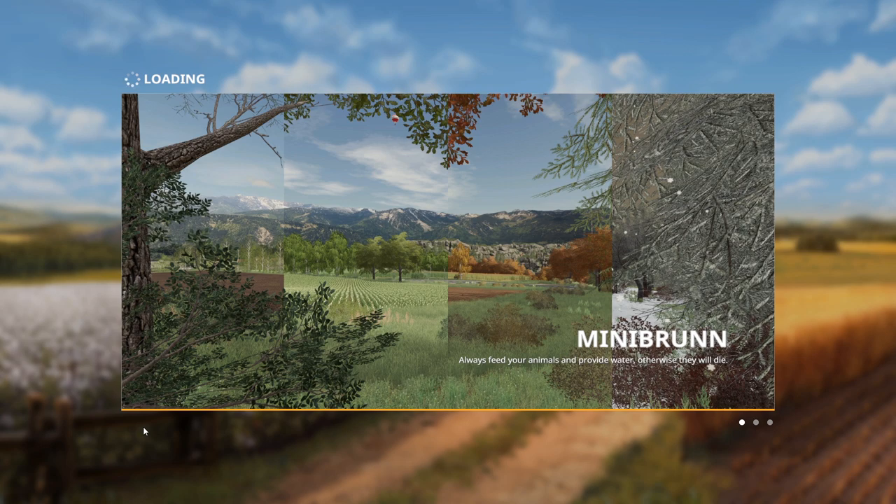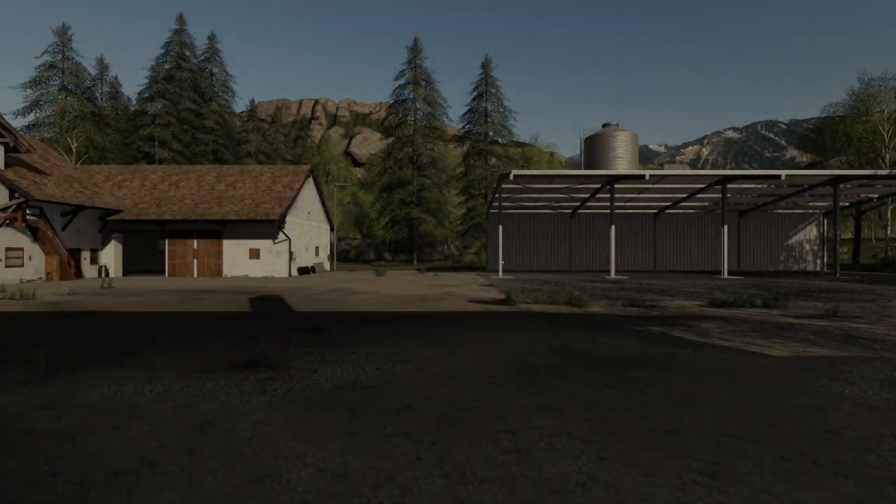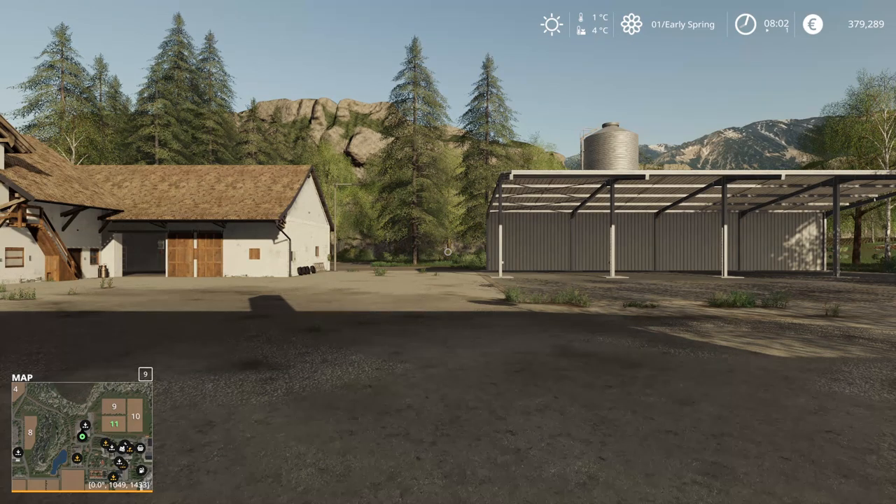As I said earlier, we are starting with absolutely nothing, only a small sum of money. What I have done is I have already bought the farmhouse and one field. And that leaves us right there at the top — as you can see — with 379,000 euros. We still need to buy equipment and a tractor and stuff like that with that.